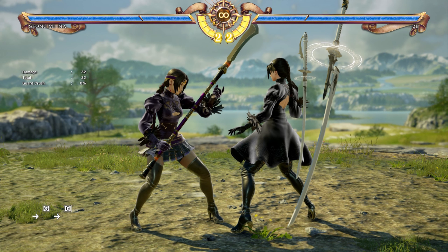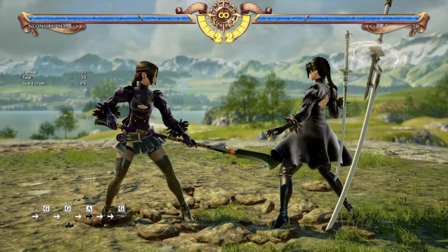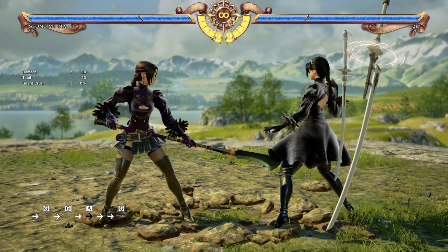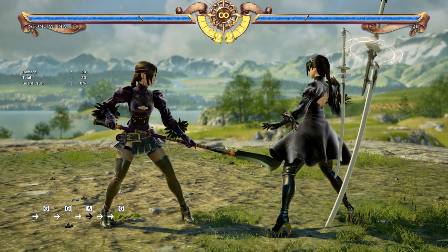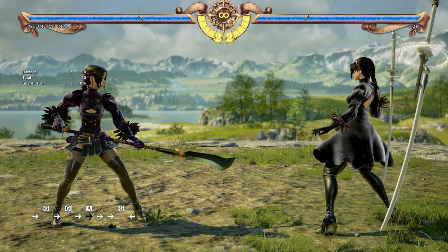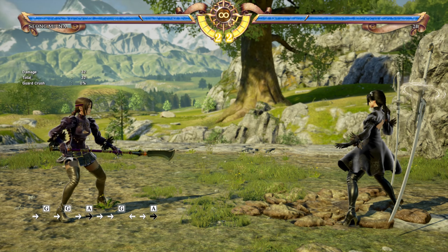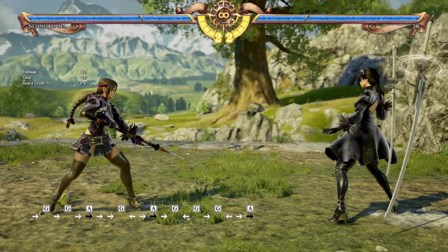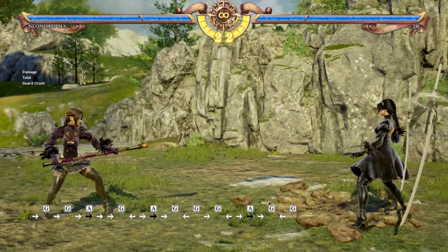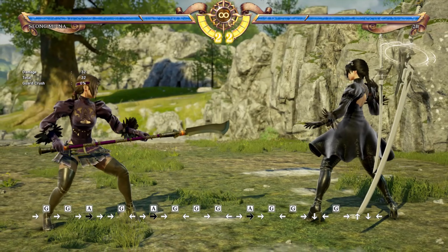If the opponent blocks 6A in close range, you'll leave yourself at a punishable negative. But if you hit it around tip range — where you see the increased damage — you'll actually be safe on block. So moves like this are safe if they connect at tip range. The same applies for other moves like Sung Mina's 3A.